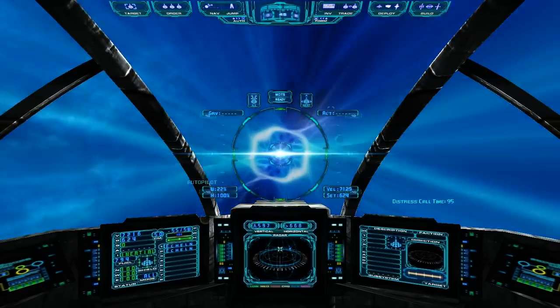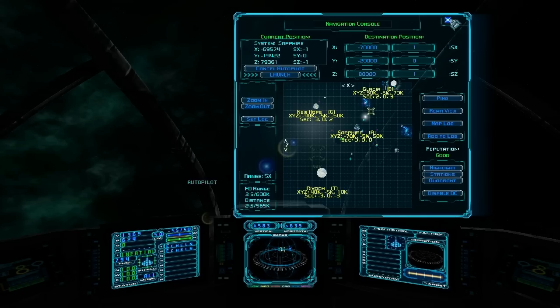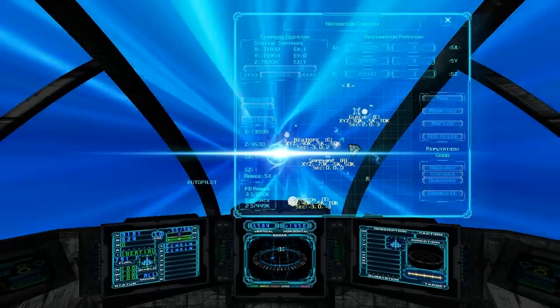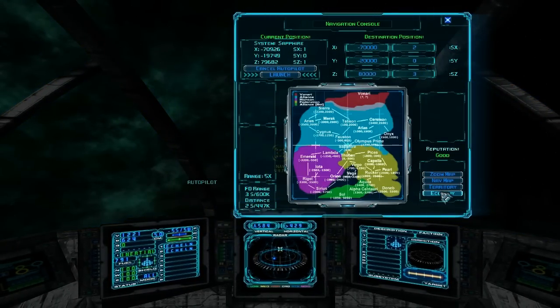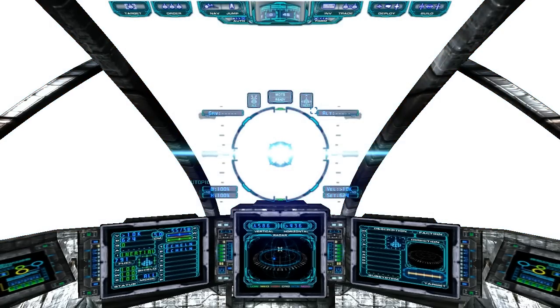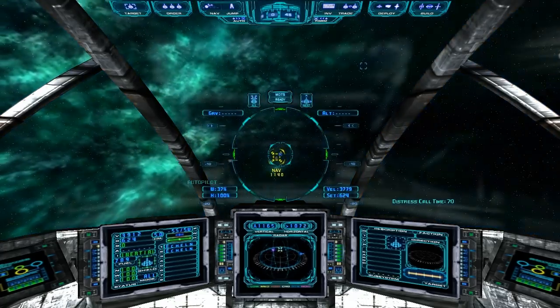Technology planets typically have lower prices on technology — clearly. It's also based on the economy of your quadrant. Sapphire's got a pretty low economy and the green ones have higher economy — that's really just inflation. Planets in red are going to sell equipment for lower prices.